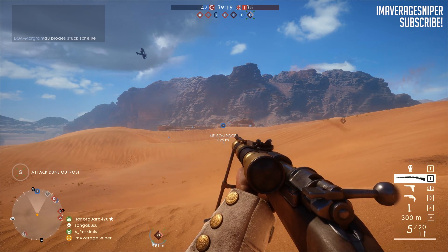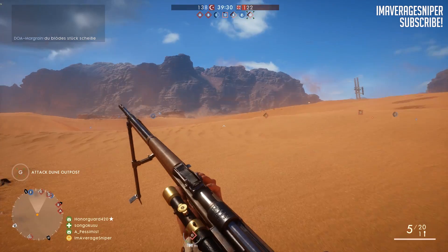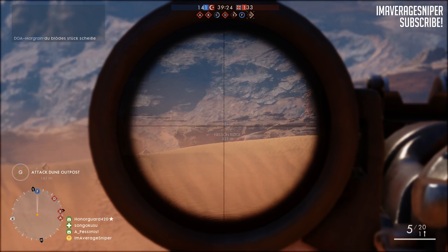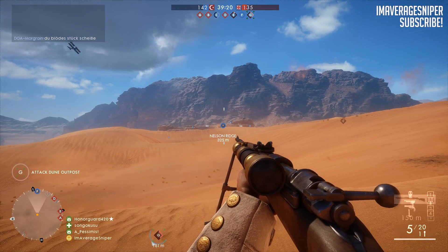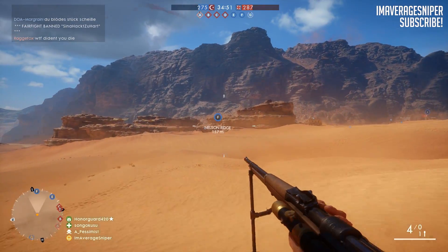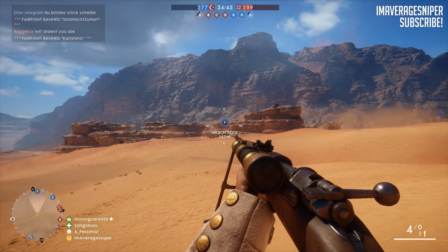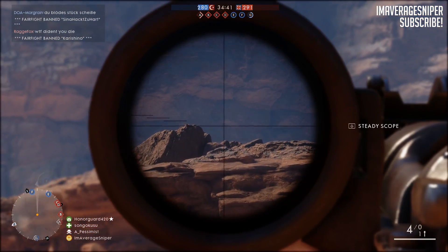I've decided to use the map Sinai Desert to explain this to you guys since this is probably a map that we're all familiar with. From where I'm standing right now, this objective Foxtrot is about 300 meters away, give or take. If I move closer to it, you can see that it's 157 meters away. An easy way that I use to judge distance is to look at the objective that the enemy is closest to — that will give you a good idea of how far away they are.